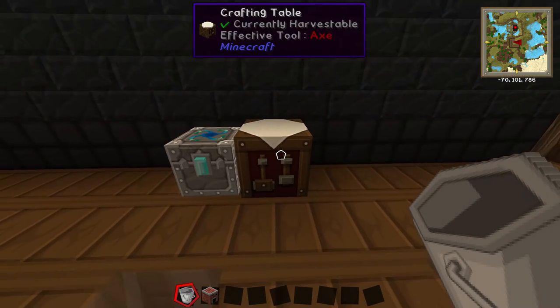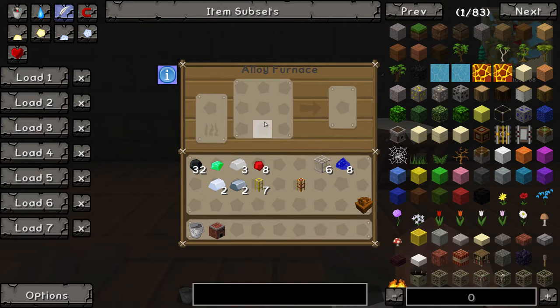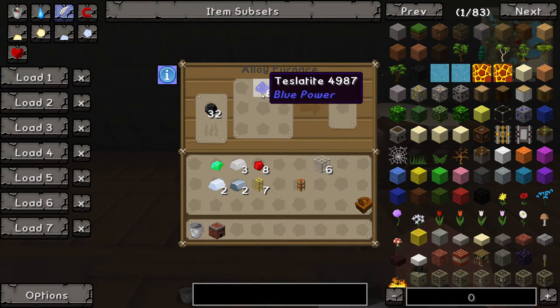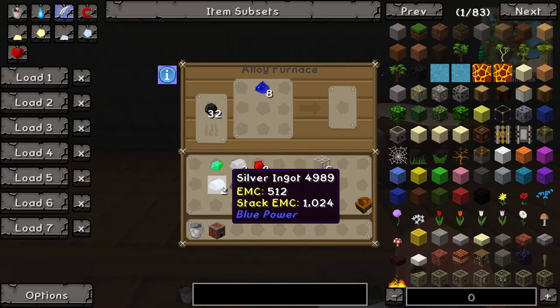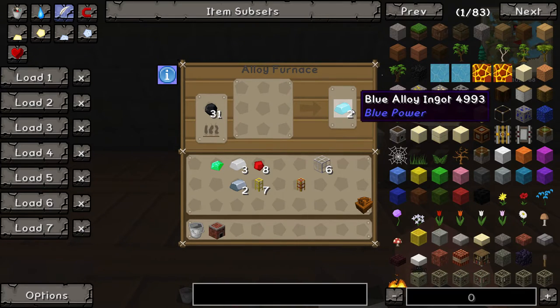Once you're inside, you want to get your coal — 32 coal — and place it in here. So to make purple alloy, we're going to need to combine blue and red alloy together. To do that, we're going to get some teslatite to make the blue one, and you're going to need some silver ingot. Once it's done, you're going to have two blue alloy ingots.